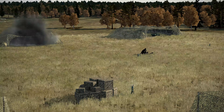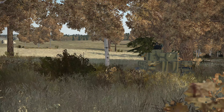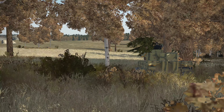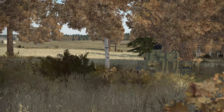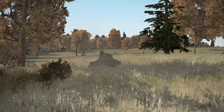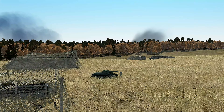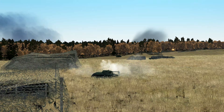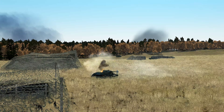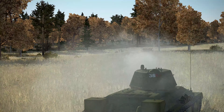We end up destroying a few trucks, and afterwards I try to position the tank body in the direction I believe enemy forces would be coming from in response to the attack. It actually doesn't take that long for enemy tanks to arrive. The first one drives upward towards the enemy camp and the second one skirts the forest tree line. I don't see that second one at first and start to engage the guy at the camp. After destroying the first tank it becomes very clear there's another tank nearby, and luckily we're able to spot him quickly and start to engage.